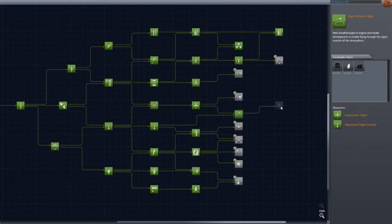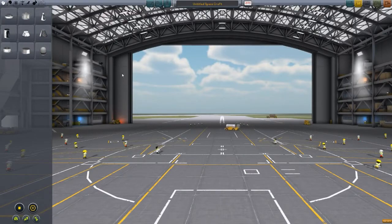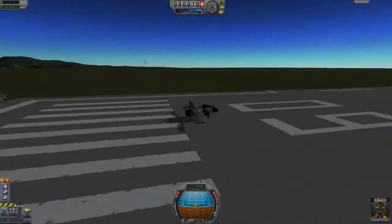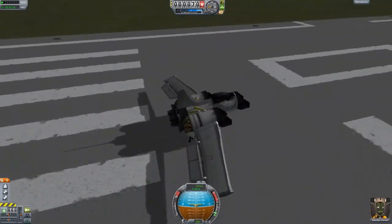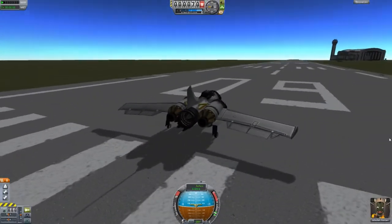So let's go. We're going to use that, and we're just going to head into the space plane hangar. From here, I'm just going to build an SSTO, and then after I've finished I'll show it to you. So here we are on the runway with our SSTO. It has Jebediah inside, and it's looking pretty good.